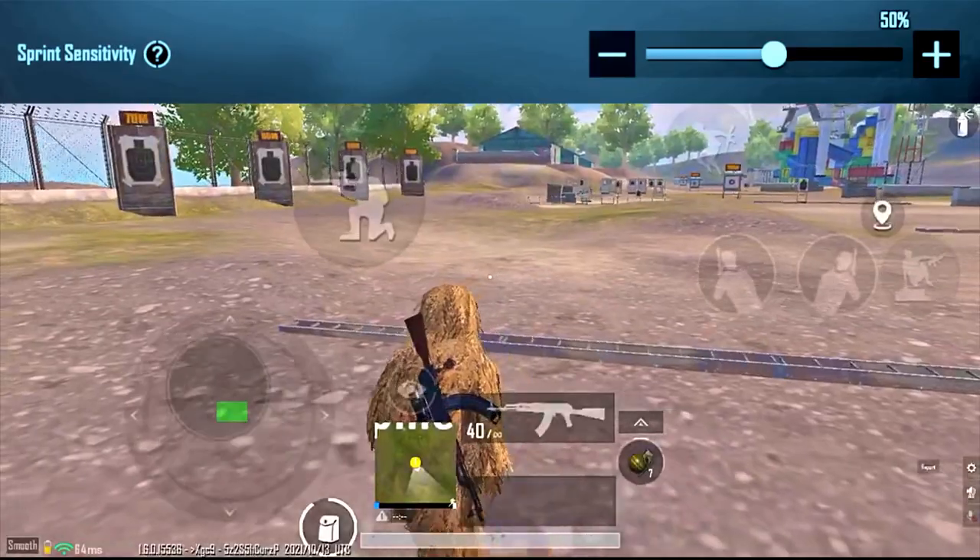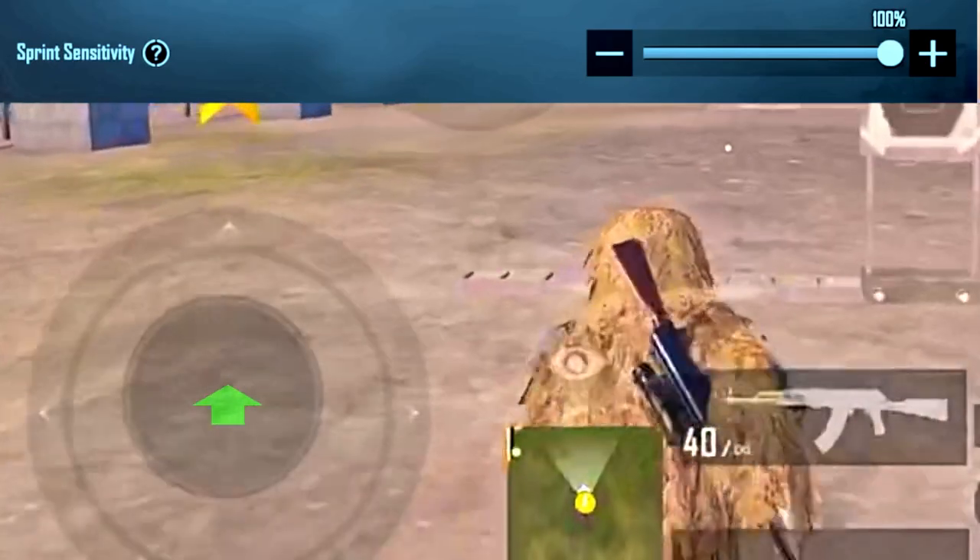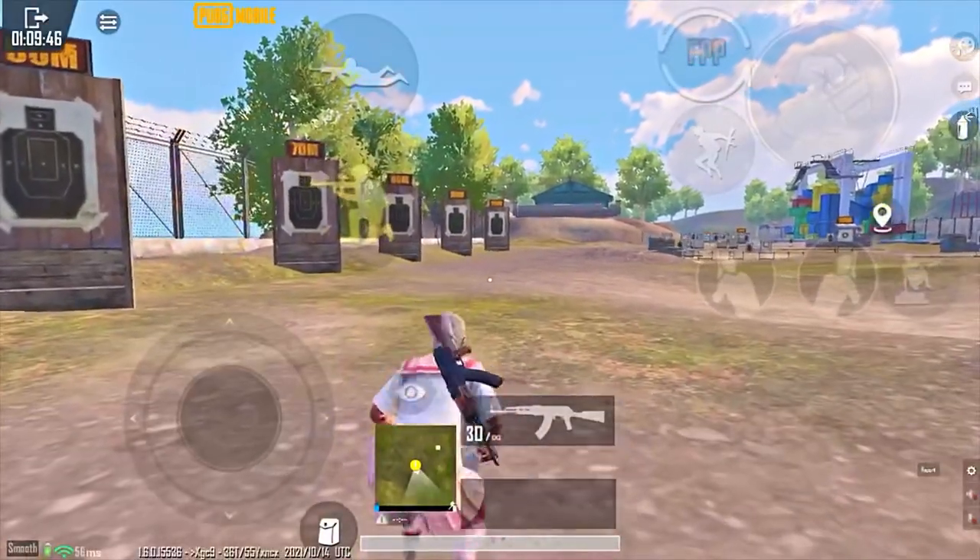If it did improve jiggle, it would not be called sprint sensitivity but jiggle sensitivity. By the way, your sprint sensitivity does not make you sprint fast — it just makes your character get into sprinting mode faster.